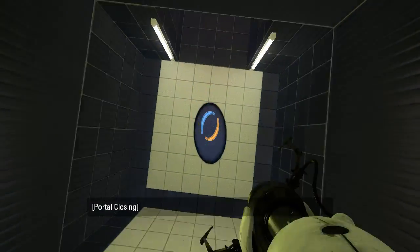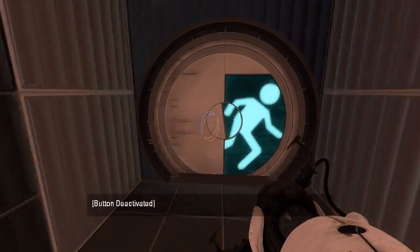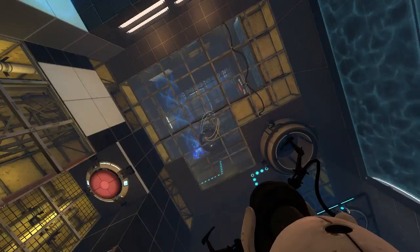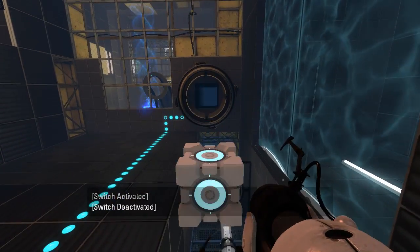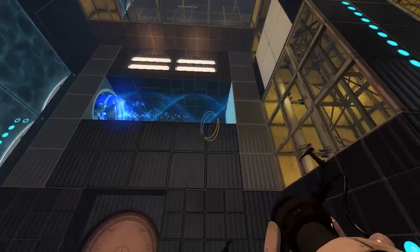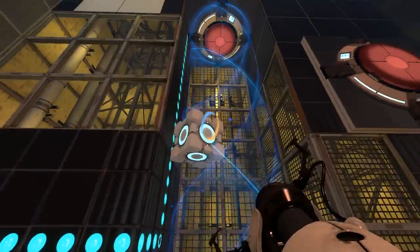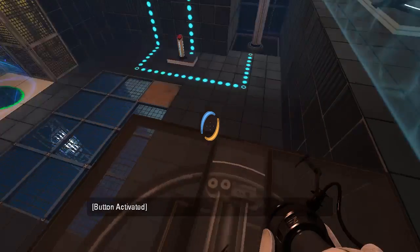Alright, nice — perfectly angled. More funnels! This is the multi-layer tower. Let's get a cube first of all. First things first, we can do this — that'll get us up here. Wow, that is slow and loud. So then what do we want to do? I guess go here, right?